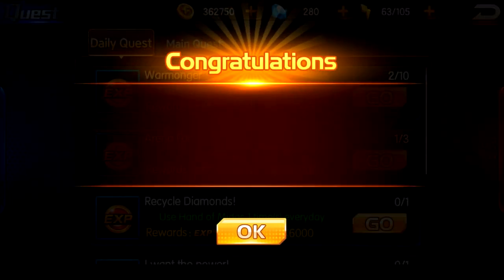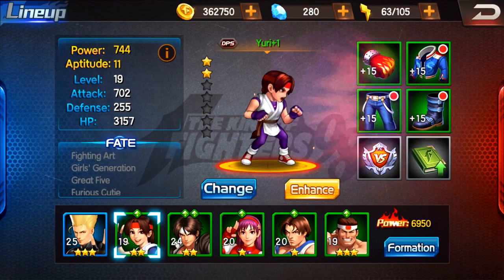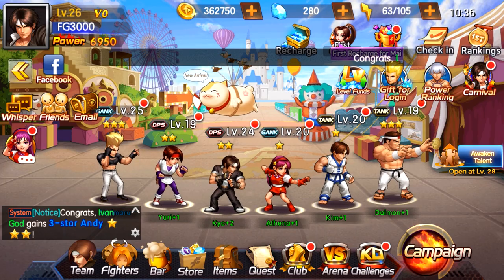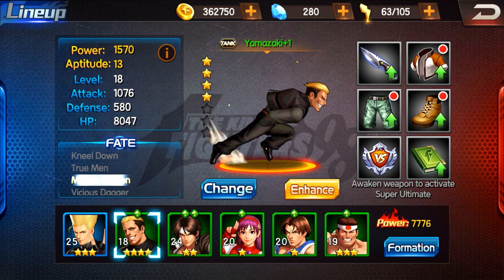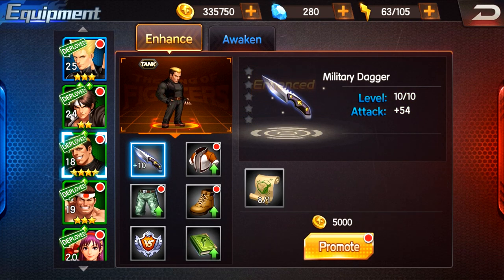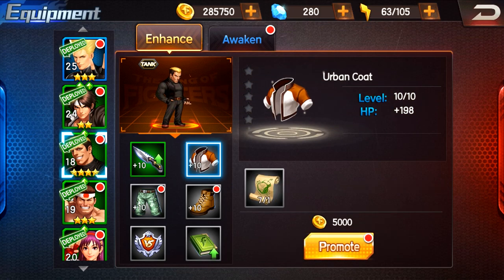That's pretty much the game — King of Fighters 98 Ultimate Match Online. I think I might drop Yuri and change my formation to put in Yamazaki. I got this Meteor Garden fate which gives me plus 20 HP, that's kind of cool. Luckily the game does have some quality of life features — you can instantly equip all your equipment at the same time, and there's a quick promote feature so you don't have to click over and over.